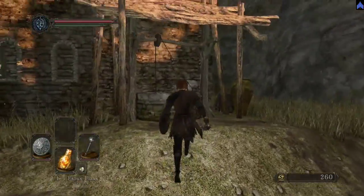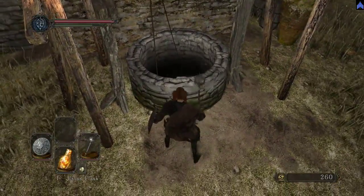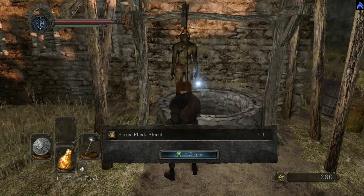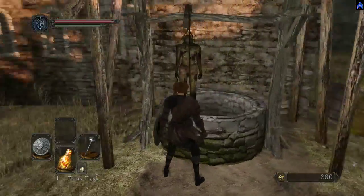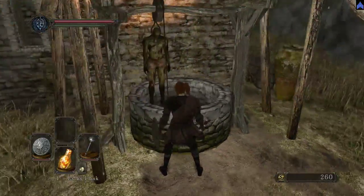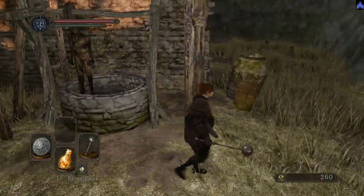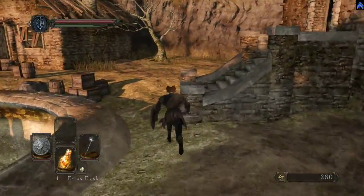Over here, see this well? Knock this boulder with your weapon into the well. That's the Estus Flask Shard — as soon as you turn it in to the Emerald Herald over there, you'll have two Estus Flasks instead of one. Now there are piggies back here — I wouldn't advise killing them because they don't give many souls and they're kind of tough this early in the game.